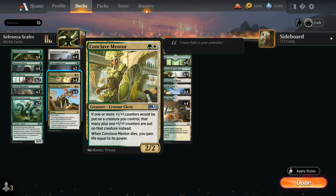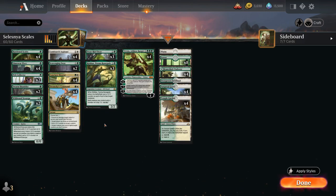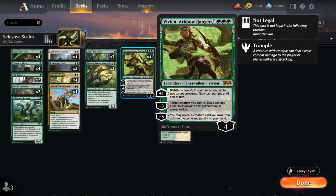That's why we have so many effects that gradually add more counters to our creatures. One of those is Vivien, Arcbow Ranger, a four-mana Planeswalker that starts at four loyalty. The plus-one ability distributes two plus-one counters among up to two target creatures, and they also gain Trample until end of turn — perfect for incrementally adding counters to our team. Trample is also very relevant once we start making huge creatures that we don't want getting chump blocked.